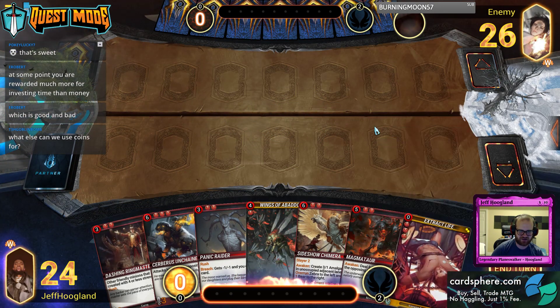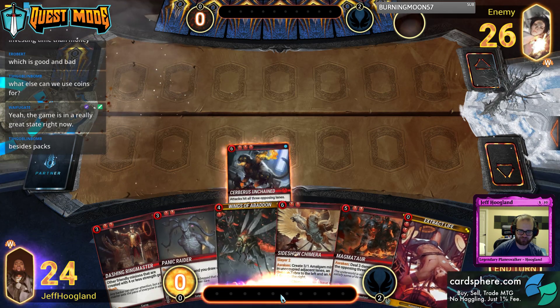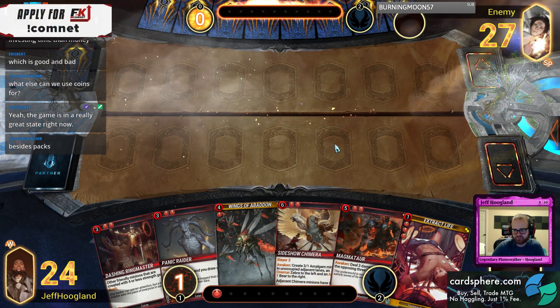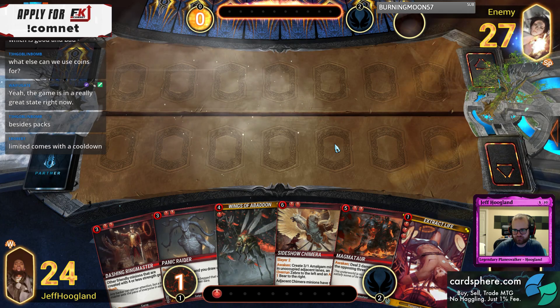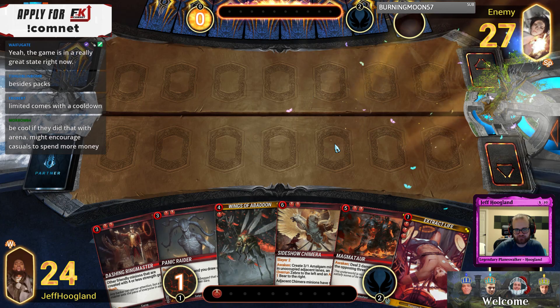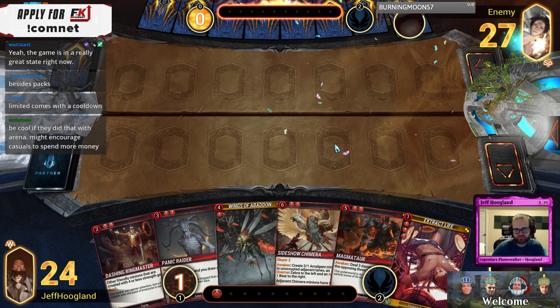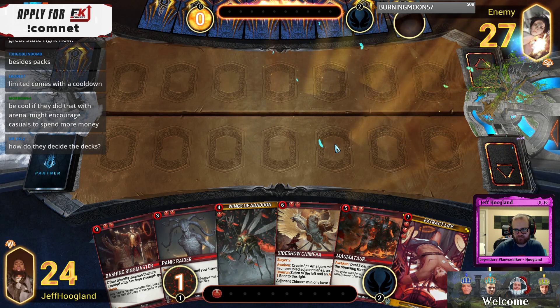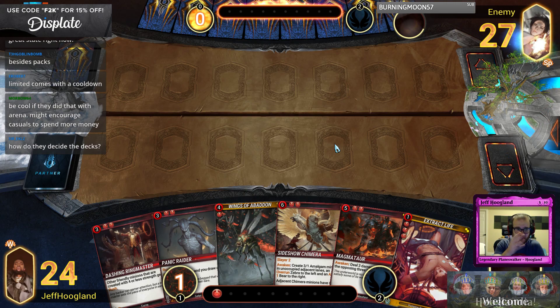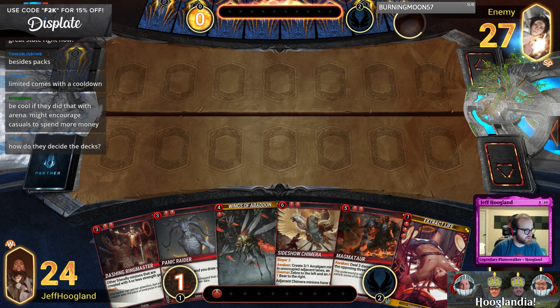Our hand kind of sucks — it's got a lot of really expensive stuff in it. The deck has ones and twos in it, we just don't have many in the opener. How do they decide the decks? There's a pool of like 25 to 30 decks and you get two at random, so that way not every player has the same two free decks — you're not just playing a bunch of mirrors when you start.